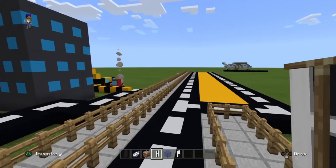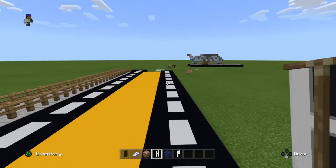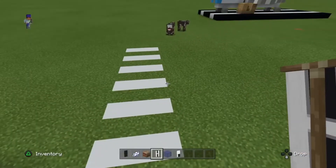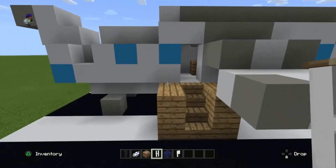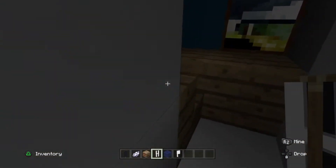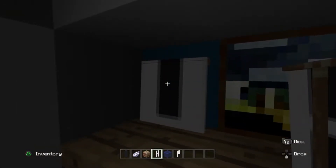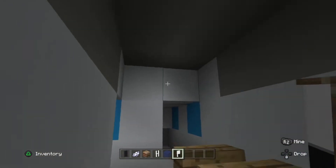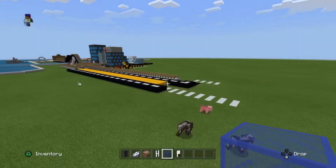Here's a sidewalk leading to the airport. Actually there is no airport building, just the airplane — that's why I call it an airport but it doesn't have a building. Here's inside the airplane — there are some seats and here's a pilot. I'll just put a banner there. Here's going out from the airport.